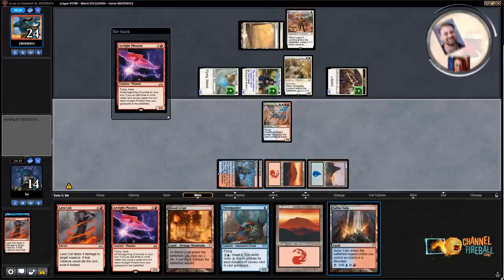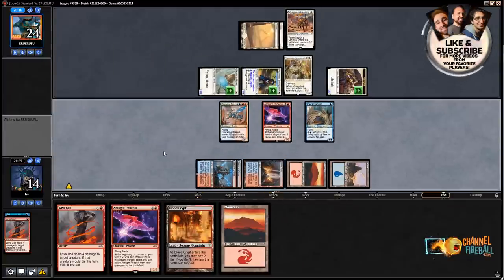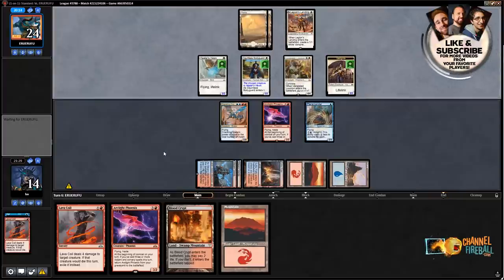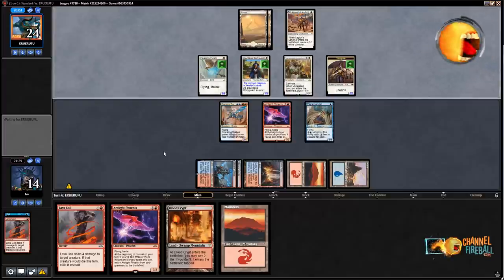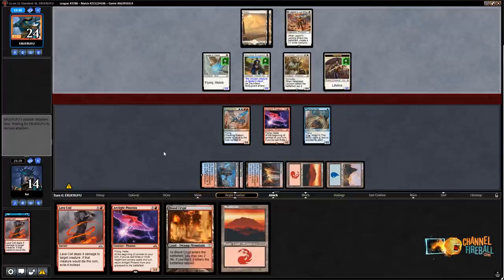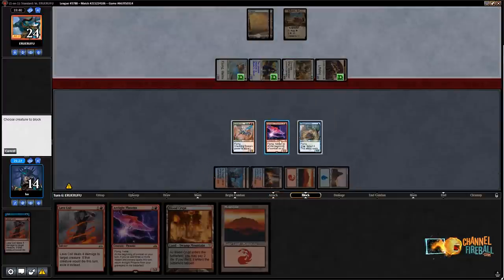Next turn I can hard cast another Arclight Phoenix and play a Lava Coil — that would work out pretty well. If they attack with just the Elephant, I can double block with Phoenix plus Drake. They have four cards in hand, none are lands. If they attack with everything: Crackling Drake eats Dauntless Bodyguard, Arclight Phoenix blocks vampire token, I take six, they flip Legion's Landing, and I trade Phoenix for two of their creatures — that sounds fine. Block and block. Next turn Lava Coil Venerated Loxodon — kill Loxodon, play a land, play Arclight Phoenix.